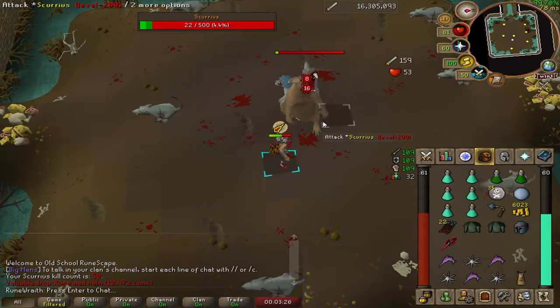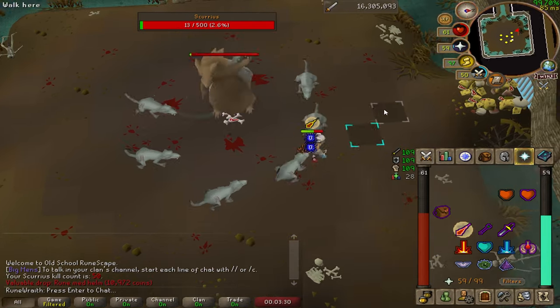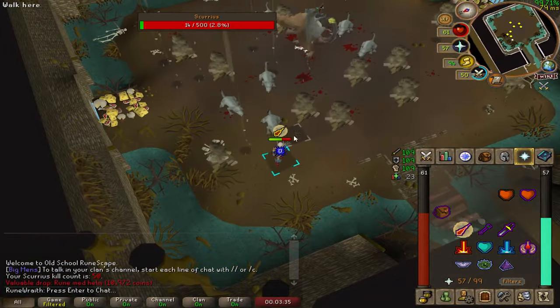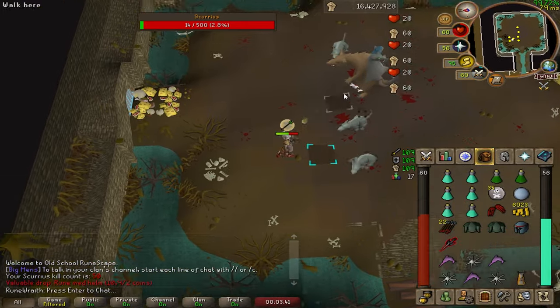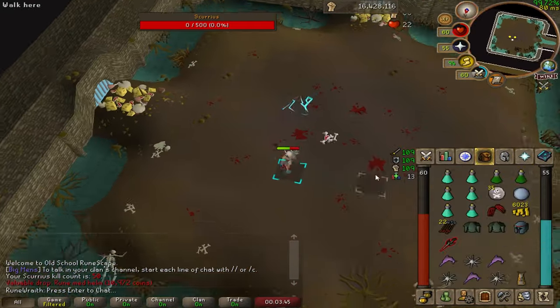Scurrius's second special attack will have him summon a league of rats to attack the player with melee. The rats hit 0 to 1 through prayer and are fairly accurate. Luckily, players always hit their max hit against them. And if using a rat bone weapon, players will incur no attack delay so they can quickly dispatch all of the rats.